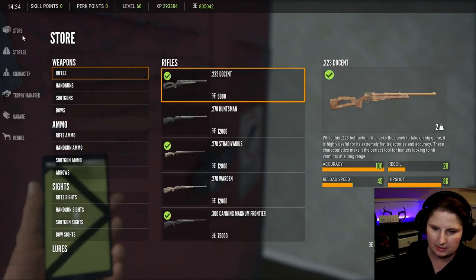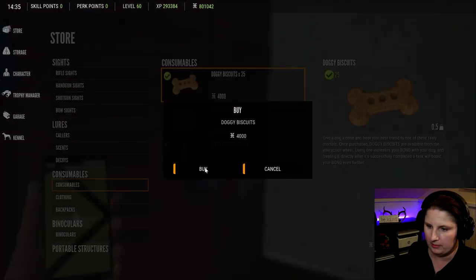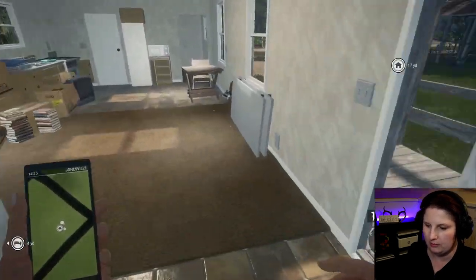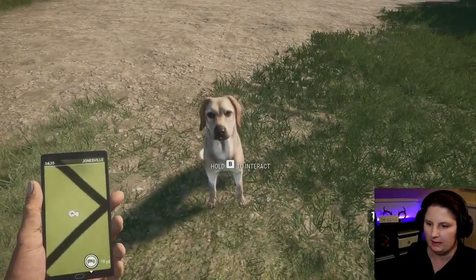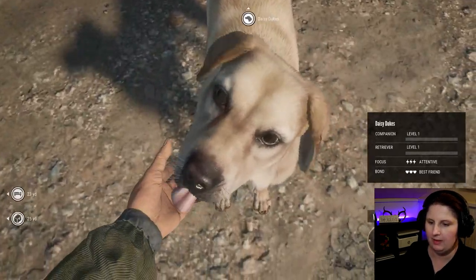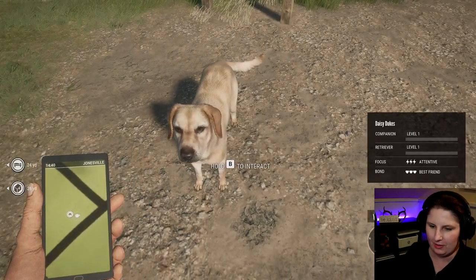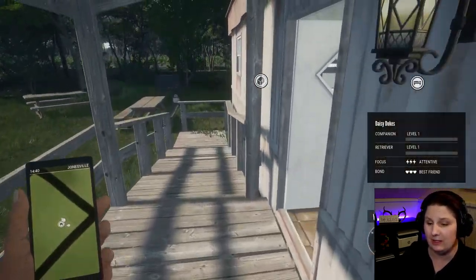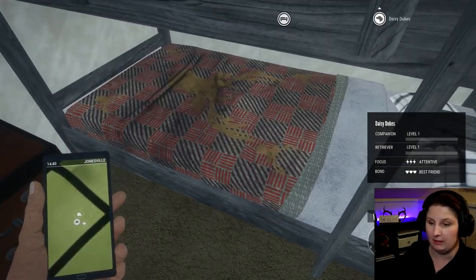Let's buy some biscuits because I forgot. Consumables — we'll buy a whole bunch of those. We're gonna buy a hundred because she's a good girl; she deserves a hundred biscuits. Good girl! Still sitting there too. Are you ready to go hunt some birds? I am. So let's go reset the time. I'm going to some pretty early morning need zones, so it might be a little dark, but we'll see what we can get done.